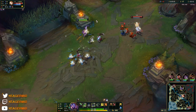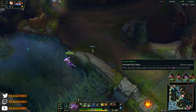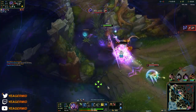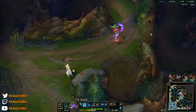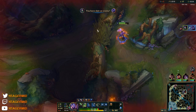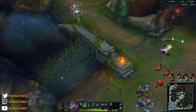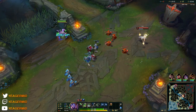Your E is a dash backwards, and if you hit somebody with it, it's going to mark them so you can recast your E, allowing you to dash towards that target. That's basically how the E mark works — you hit somebody with it, you can recast it and you're going to follow them. Even if they flash away or TP, that E can still follow them all the way.